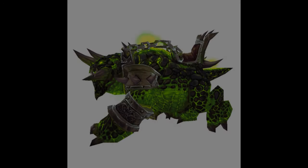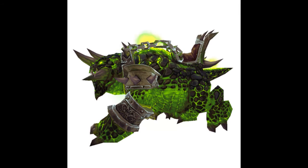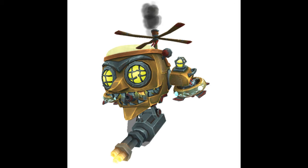Next up, blacksmithing, which has only one mount: the Steel Bound Devourer. To obtain this mount, you will first need a Legion blacksmithing skill of 100 or higher in order to learn the plans. The plans themselves are dropped from Chronomatic Anomaly in Nighthold on at least normal difficulty or above, and has an estimated drop rate of eight percent.